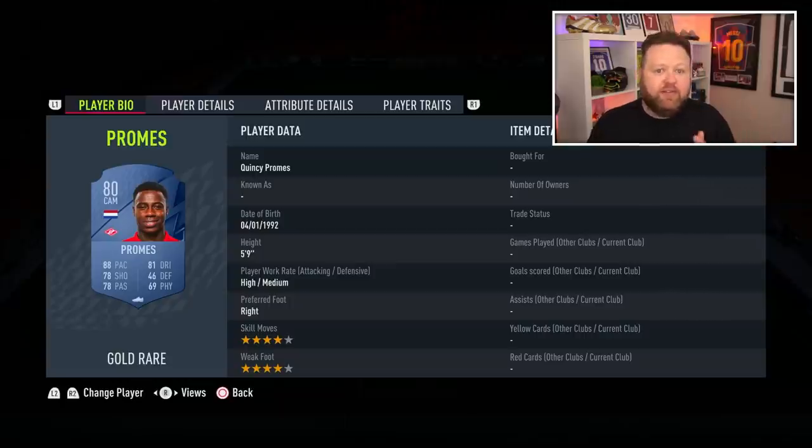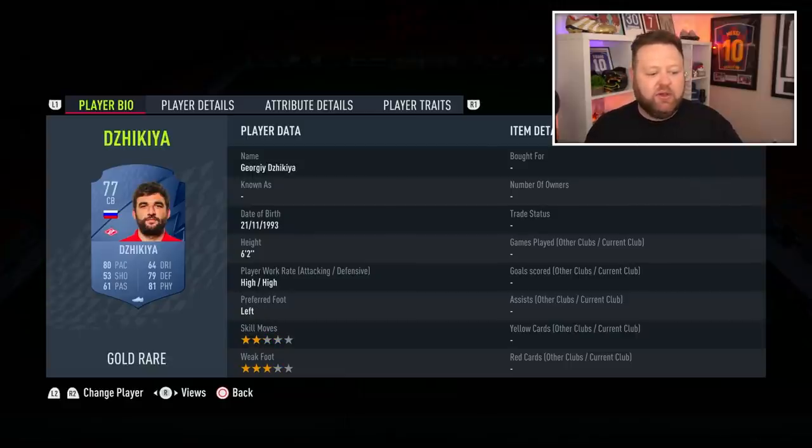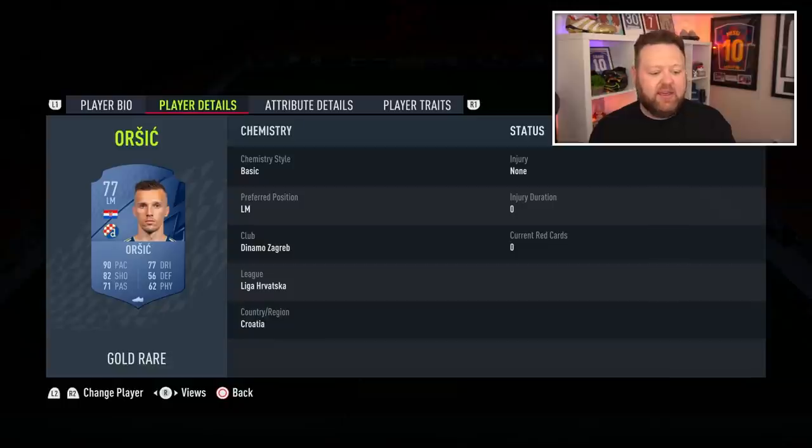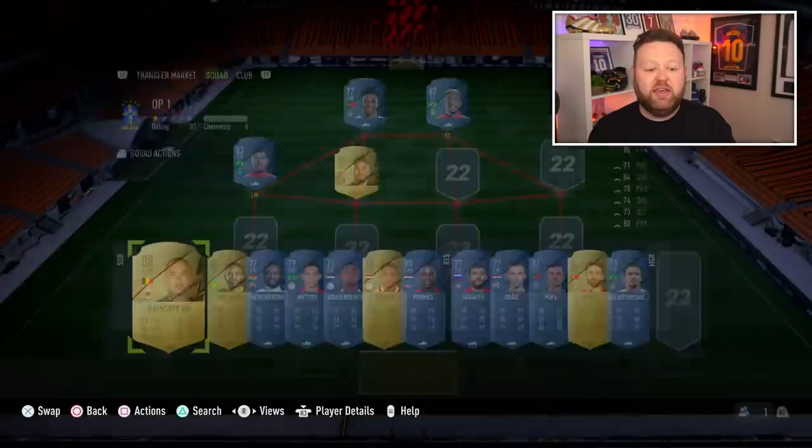Speaking of Dutch but moving to a different league, we have Quincy Promes now in the Russian league — unfortunately downgraded in skill moves this year, but still looks a pretty good talent. You could link him to a same-team centre-back with 80 pace — can't imagine that's going to cost too much. And just to throw in there, Mislav Oršić is always pretty good: 90 pace, 82 shooting at the start of the game, though he's in the Croatian league, which is not the easiest to link.